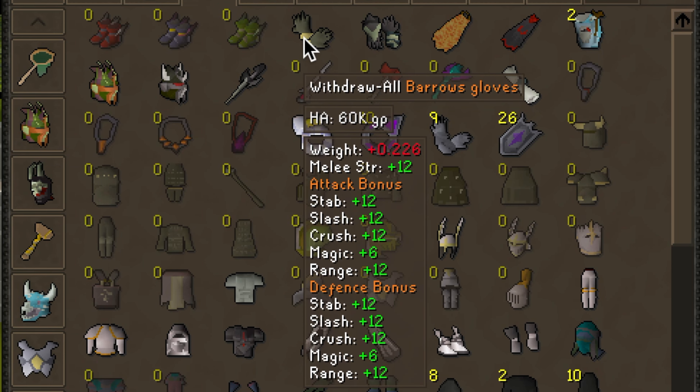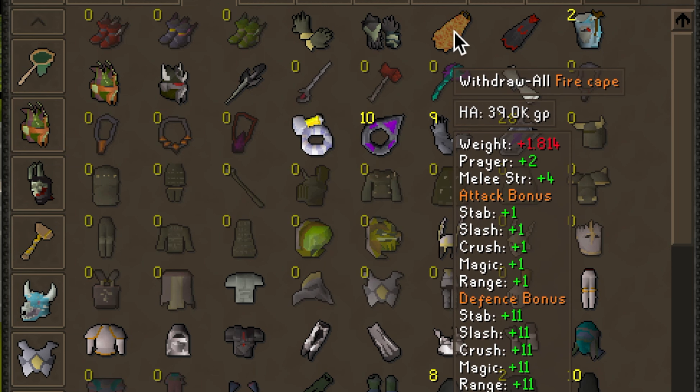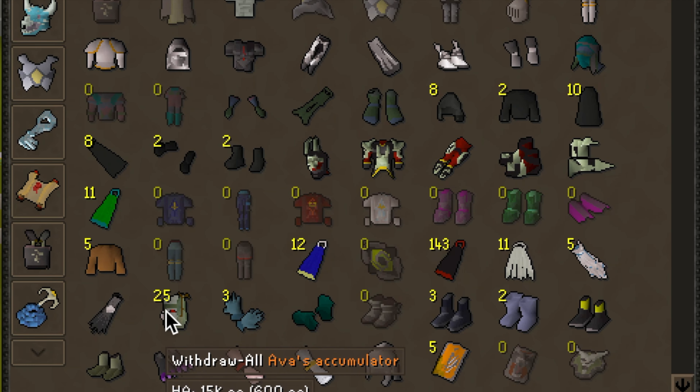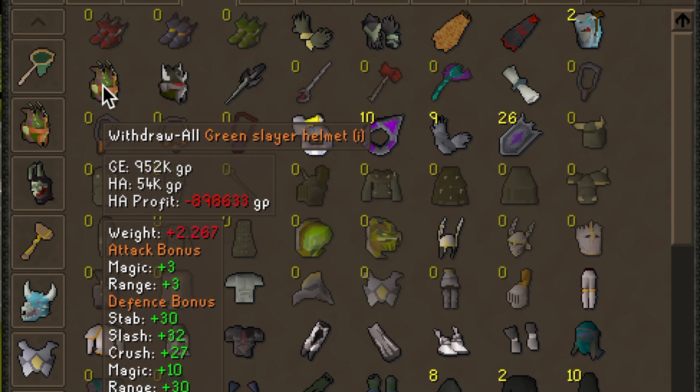The very first item I see here is Barrows Gloves. You get these from the Recipe for Disaster quest — it's a pretty long quest, but these gloves are well worth it. They're pretty much the best all-round gloves you can have for combat in the game. Same goes for the Fire Cape you obtain by killing Jad. Until you get there, you can wear an Obsidian Cape, but the Fire Cape is the best melee cape next to the Infernal Cape. This item is Ava's Assembler — as you upgrade it, it picks up higher and higher level arrows so you don't have to pick them up off the ground.